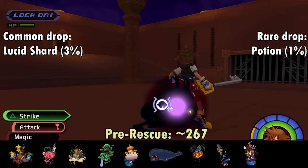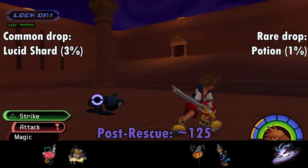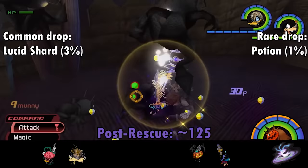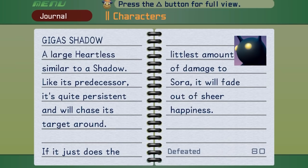Shadows attack with simple but quick scratching attacks, either thrusting forward or jumping in the air and attacking from above. If you're looking for Lucid Shards, Shadows have a 3% chance to drop them per kill. In the pre-rescue phase, Shadows are most populous in the Manor Ruins where about 22 appear, though about 30 can appear in the Bizarre Room if the special Gigas Shadow Heartless are set to spawn. And speaking of the Gigas Shadow, they're up next.